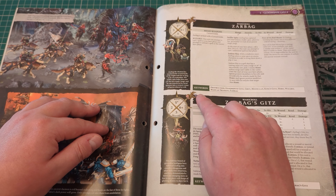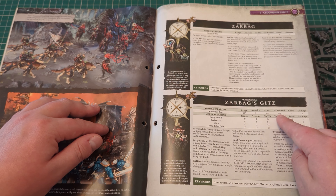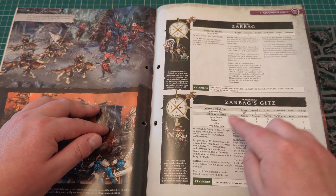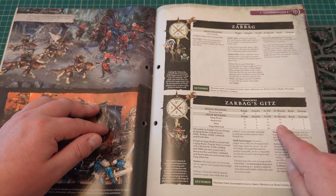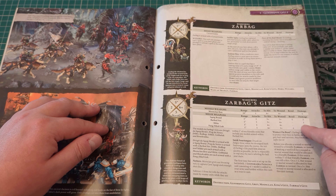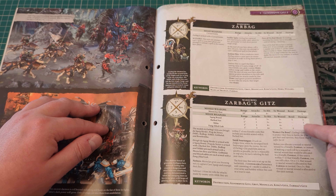His Gits are five inch move, six-plus save, five bravery, three wounds — actually two wounds a pop. Missile weapons: Moon Clan Bow, twenty inch range, one attack, four-plus to hit, four-plus to wound, no rend, one damage. Melee weapons: Squigbrand — two inch range, two attacks, three-plus to hit, three-plus to wound, minus one rend, one damage. Barbed Net — two inch range, three attacks, three-plus to hit, four-plus to wound, no rend, one damage. Slitter — one inch, two attacks, four-plus to hit, four-plus to wound, no rend, one damage. And a Fang-filled Gob for the squig — obviously — one inch range, three attacks, four-plus to hit, three-plus to wound, minus one rend, one damage.